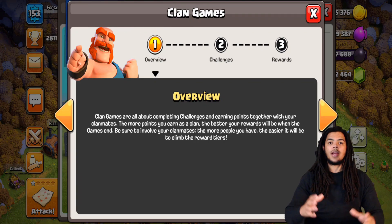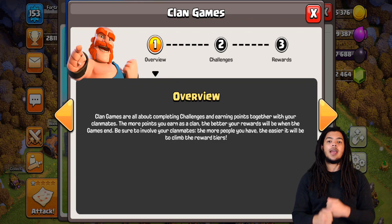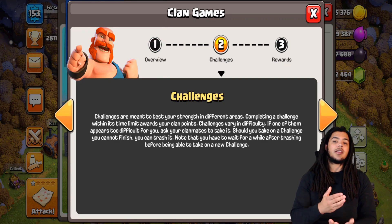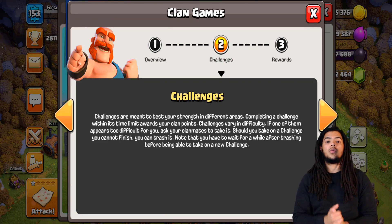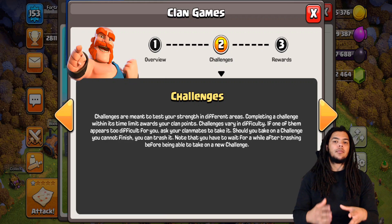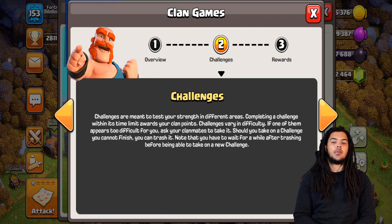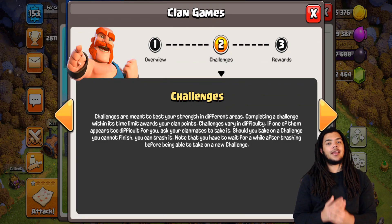You'll have a whole bunch of challenges laid out, and everyone shares the same challenges together. You pick and choose which challenges you're going to take and complete within a certain amount of time. Every time you complete a challenge, you'll be rewarded with Clan Games points, which will eventually get you to the next tier. Once you reach the highest tier possible for your clan, you'll be able to collect rewards at the end of the games.